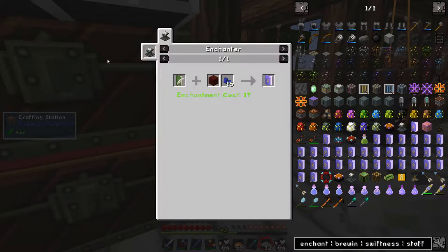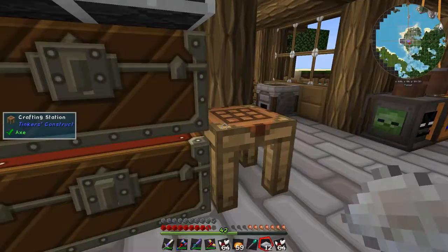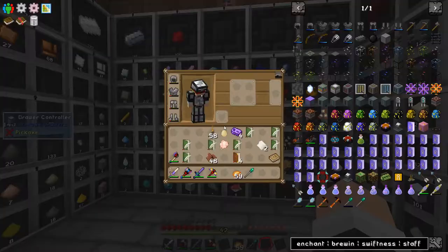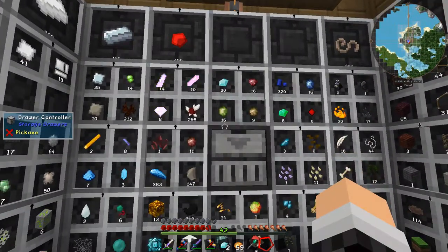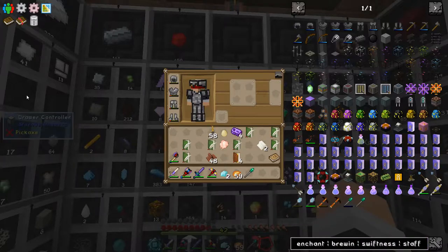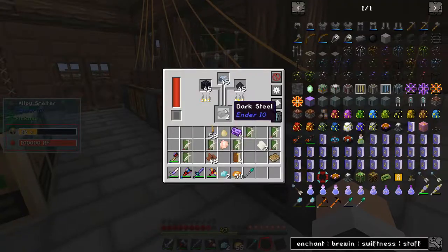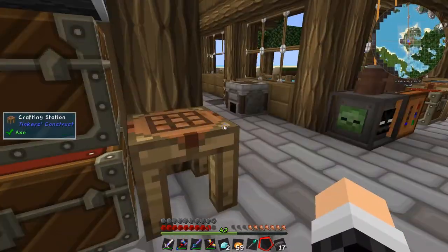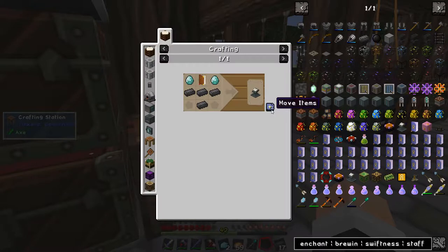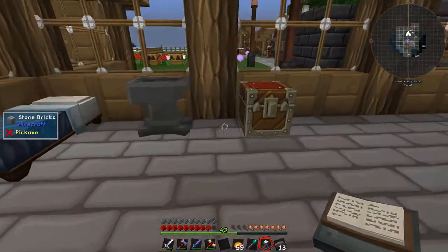Flame — oh, I need to make it in an enchanter. We can do that. Two diamonds, the dark steel, and then just a normal book. Let's grab some more dark steel. So the enchanter says yes — excellent, you can go next to the anvil.